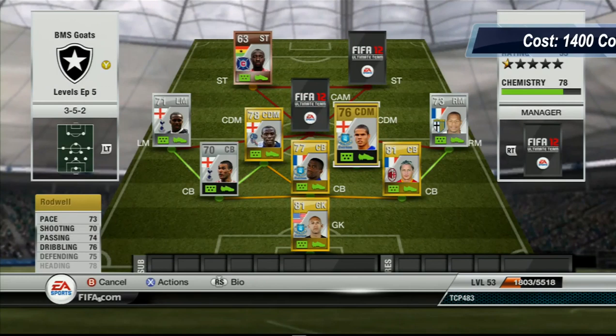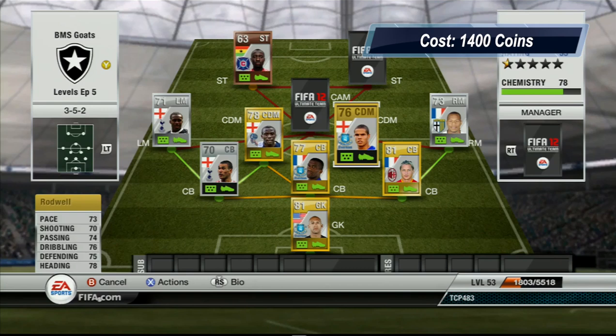And the next center defensive mid — this is one of my favorite players — is Rodwell. He actually just transferred to Man City but we got the Everton version to link up great with Diston. He has got 73 pace, 70 shooting, 74 passing, 76 dribbling, 75 defending and 78 heading. Nothing you can complain about — all 70s. He's got the long shot trait and I scored a very nice long shot with him. His long shots are just orgasmic. Definitely use Rodwell if you have not used him yet.